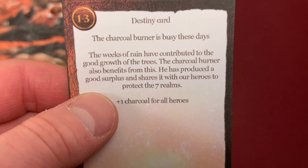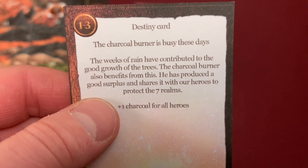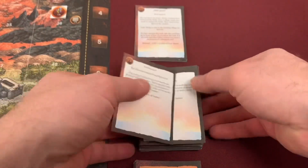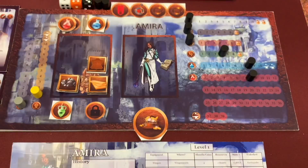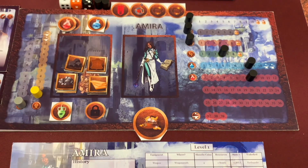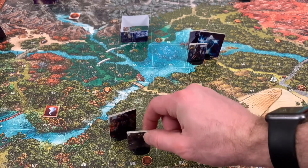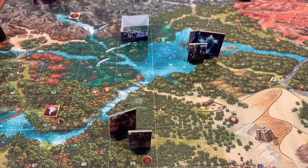We draw a new destiny card: The Charcoal Burner — the charcoal burner had a good surplus and shares it with the heroes. Plus one charcoal for every hero. We place charcoal in backpacks. You can carry up to six different things, stack the same resource up to four times, but stone can only be carried one at a time because it's heavy. Heroes move first, then non-player characters. Bragan moves three spaces toward the bandit to initiate a siege, then Myria moves three spaces to join the attack.